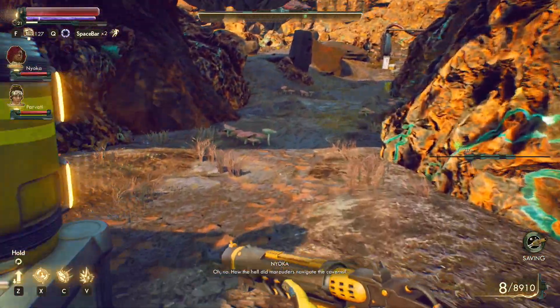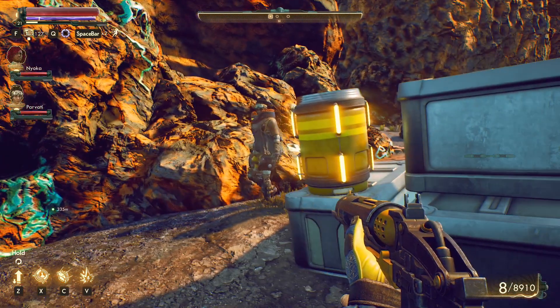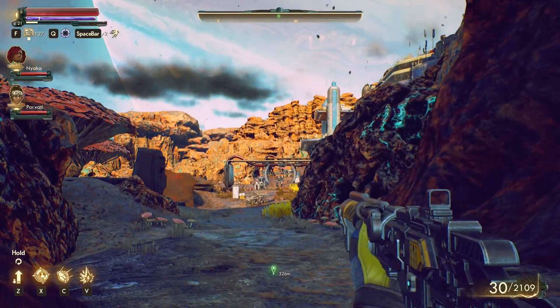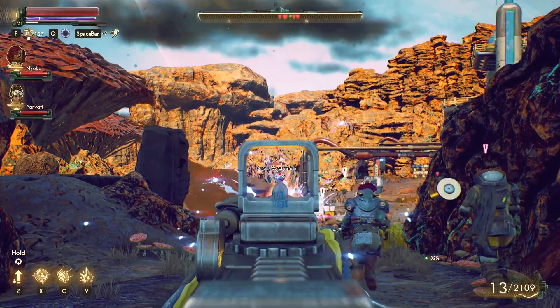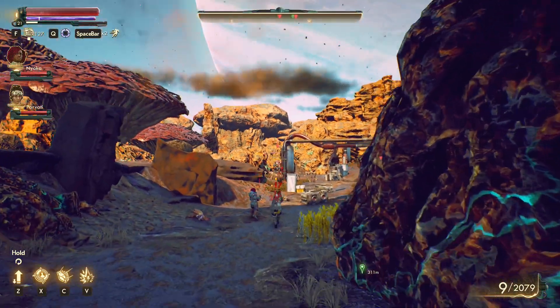Basalt - I think it's basalt that has sulfur in it. And basalt - how the hell did Marauders navigate these caverns? I don't know, but we're about to navigate them ourselves. Okay, keep it quiet. Scrap mechanical - let's try this. That's not very good. I think we're gonna pay for our folly here.